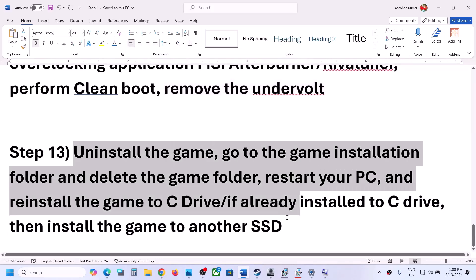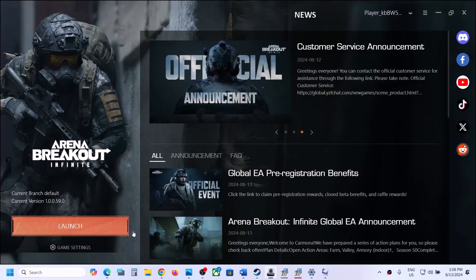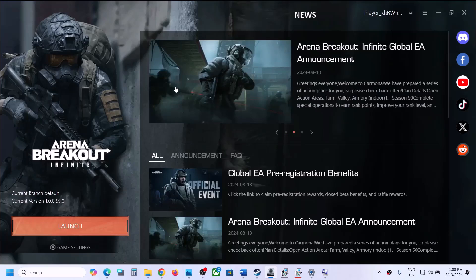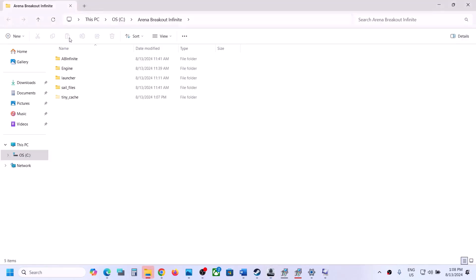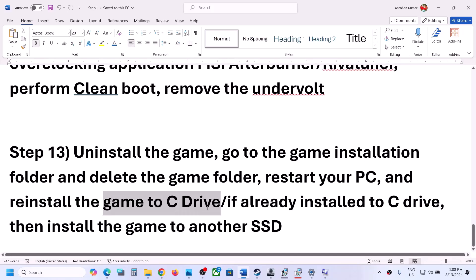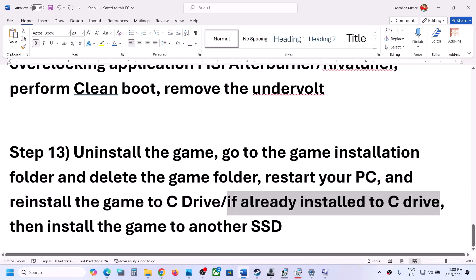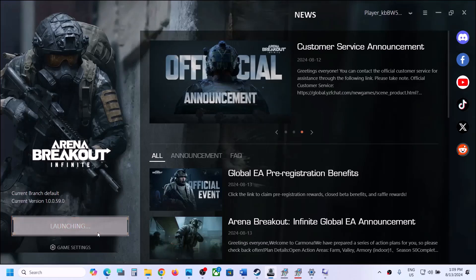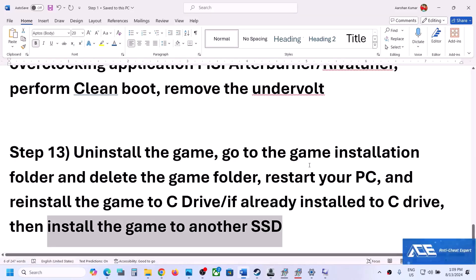The last step is to uninstall and reinstall the game. If nothing else has worked, go to game settings, click Manage, and click Uninstall. After uninstalling, go to the game installation folder and manually delete the game folder. Then reinstall the game to the C drive — if it was previously on the D or E drive or an external drive, try installing to C. If already on C, try installing to another SSD. One of the steps shown in this video should help get the game working. Thank you for watching — please like and subscribe to my channel.